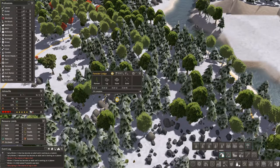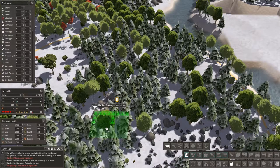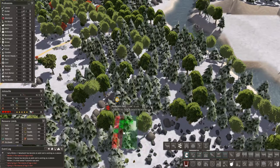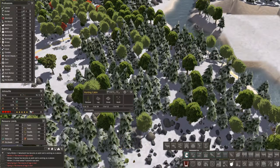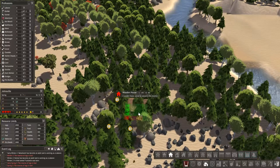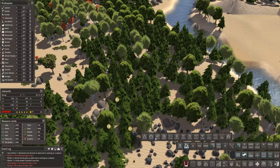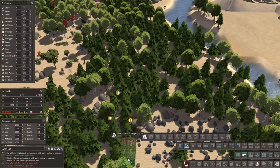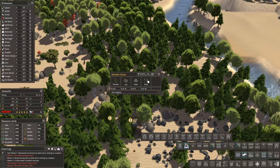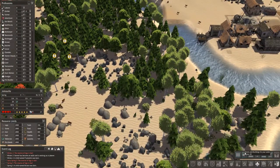Let's put a hunter right here and an herbalist or gatherer right there. Pause these guys. Let's drop down the house right in here and get a storage going — let's do the dock storage. Put the gatherer in actually. We can get the house going and the dock storage going, and once that's in we can start worrying about the other things.